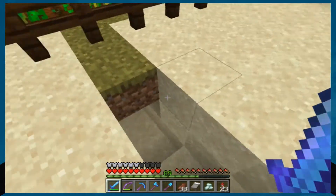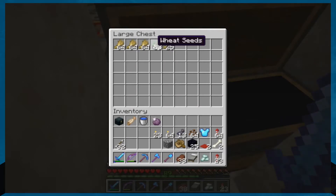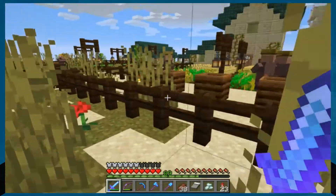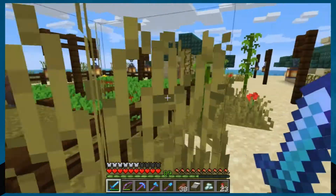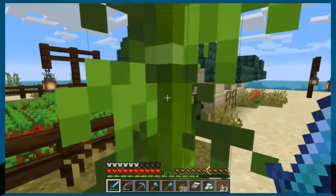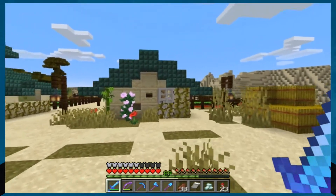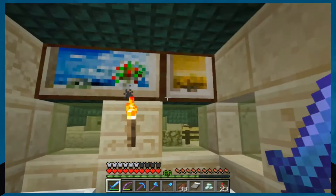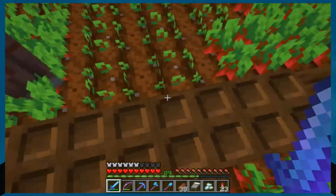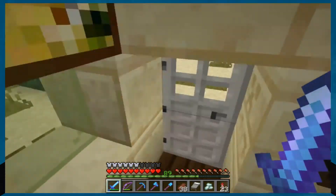We got these guys farming wheat for us and seeds. I just put a minecart under there, and when they drop stuff on the ground it picks it up and puts it in the box. Then I take the seeds out and go put them in the composter to make bone meal. These guys over here were also supposed to be a wheat farm, but these idiots just started planting beets, so I switched out all the wheat for beets. You just go down under there and it gives you beets and beet seeds.